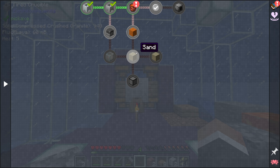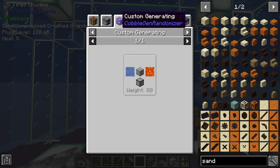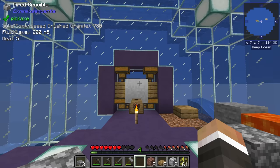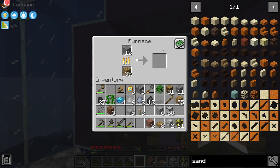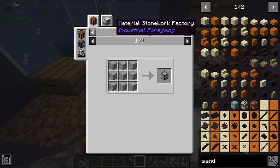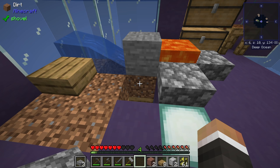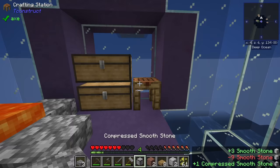We can also produce smooth stone directly: place compressed smooth stone under the generator and instead of stone variants it will produce smooth stone with a 20% chance of gravel. So one more piece of crushed granite in the crucible gets us another bucket of lava. We need four total buckets - four red sand converted to four regular sand makes one sandstone, and we're good. If we compress nine smooth stone into a block and place that down, breaking the stone from the generator instantly gives smooth stone and occasionally gravel.